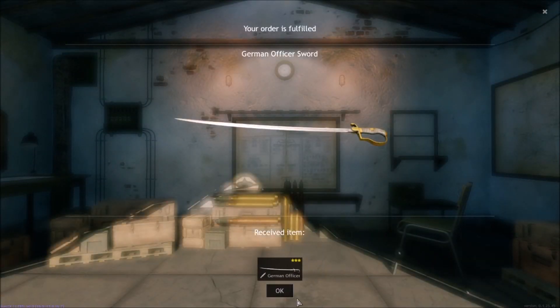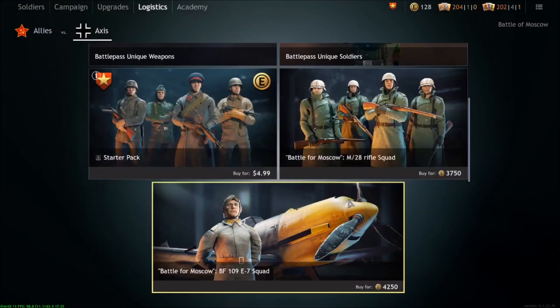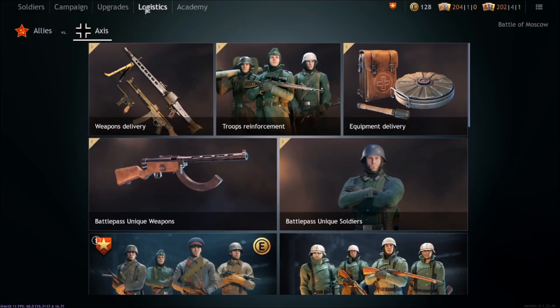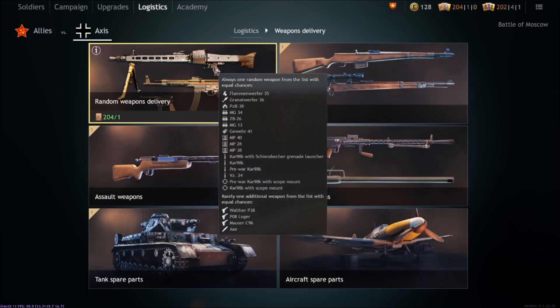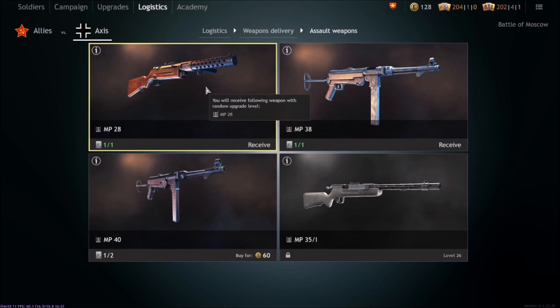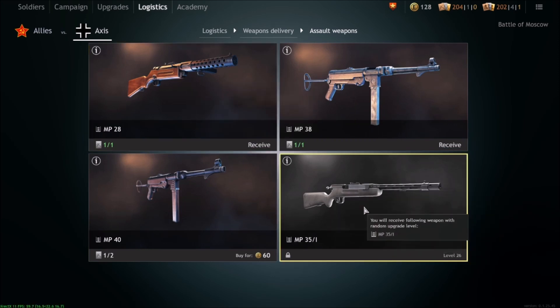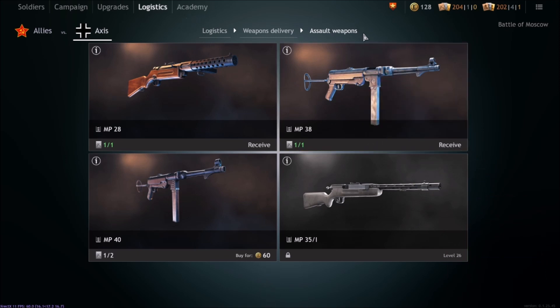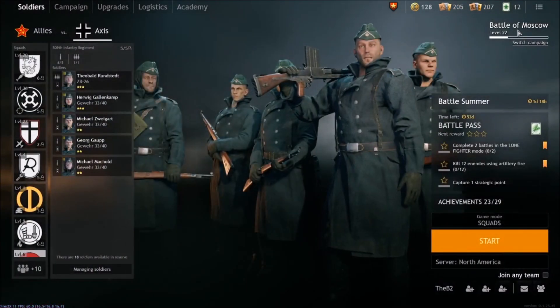Don't spend gold on campaign upgrades. I've got an order for a battle summer reward — I could get the German officer sword, I guess you can pull it out and use it in combat. I know you can pull out an axe too — I bought an axe in one of the things. In the logistics weapons section you can dig through assault weapons like the MP-40, and there's a shotgun unlocking at level 26 which would be pretty cool.